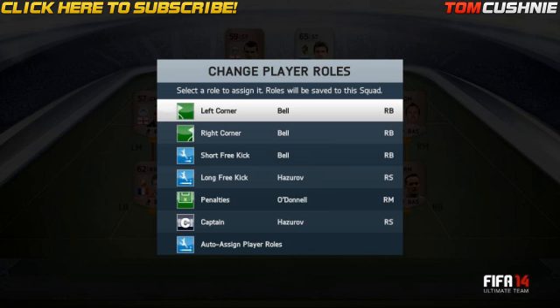This is about the screenshot which is on the screen, and this is changing player roles — we've got an awesome feature. Now you can actually change who will be taking your left corners, your right corners, your short free kick, so probably just outside the box, maybe 20 yards. The long free kick, so maybe back in your own half, the penalties, the captain, and basically they'll be who's there by default.